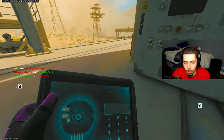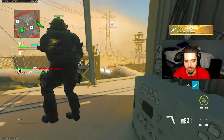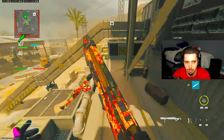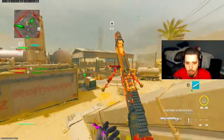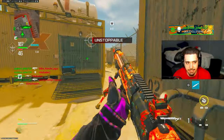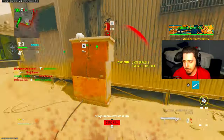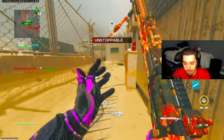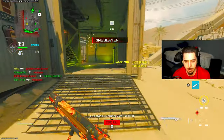Holy cow, I got it — but no, I accidentally called it in early. 57 kills. Can I get 100? This is not an easy nuke to get. I literally needed Rust and I had to sit up there for it. If I wasn't up there, I don't think I would have gotten that nuke — I don't think it's possible without sitting up there. And I'm okay to admit it, because I got it.